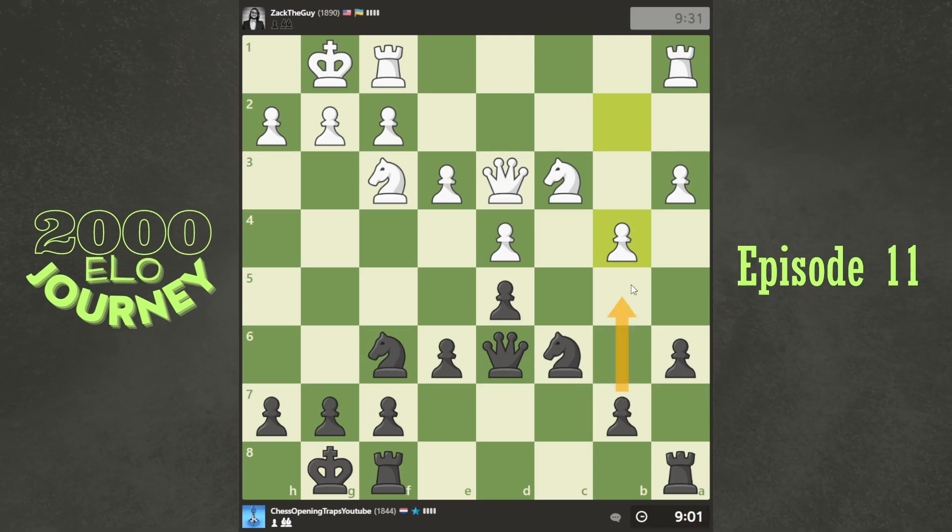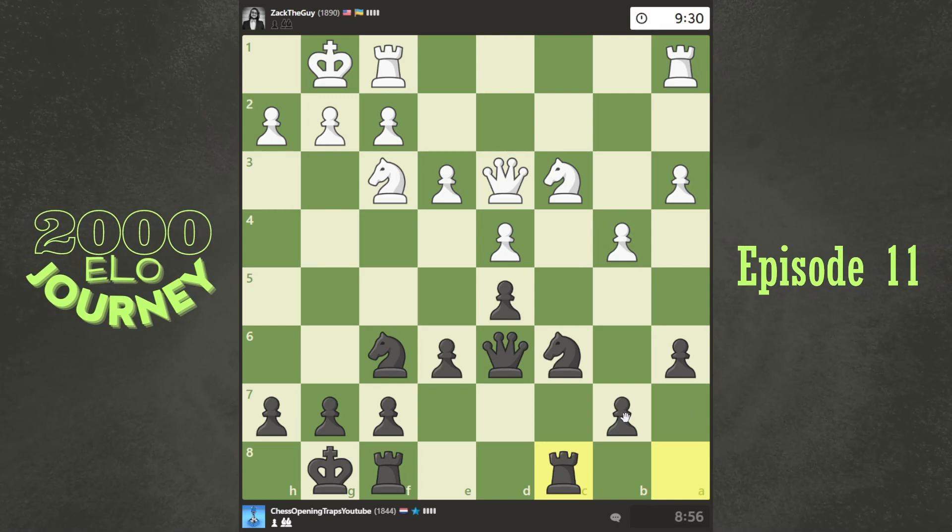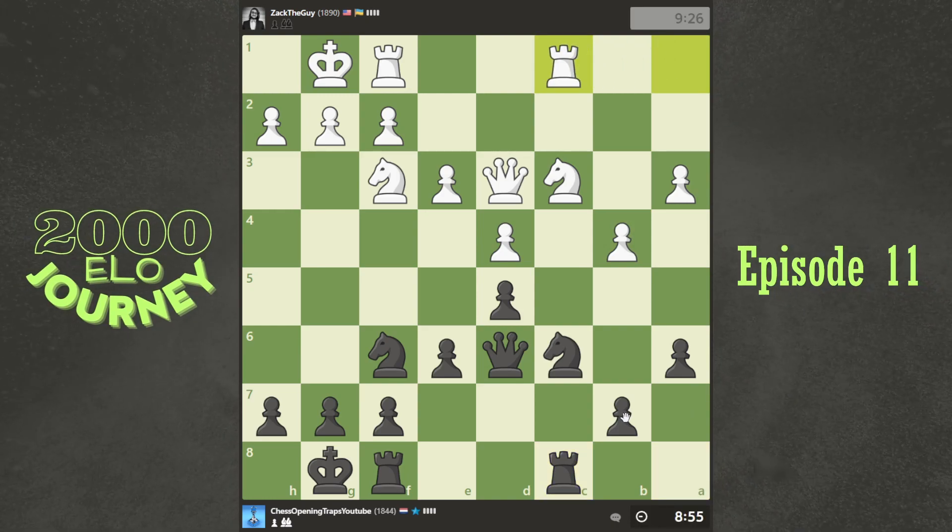So are we gonna copy him again? Maybe we just mix it up — bring the rook to the semi-open file, soon to be opened up I guess. Yeah, he does the same. Okay, getting a bit boring really. To be honest, if I just make it symmetrical, what can he do?